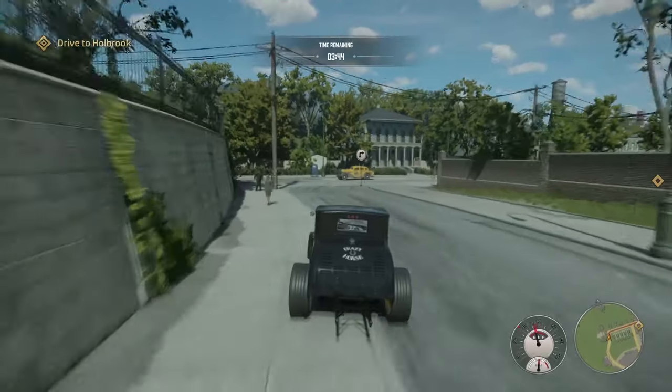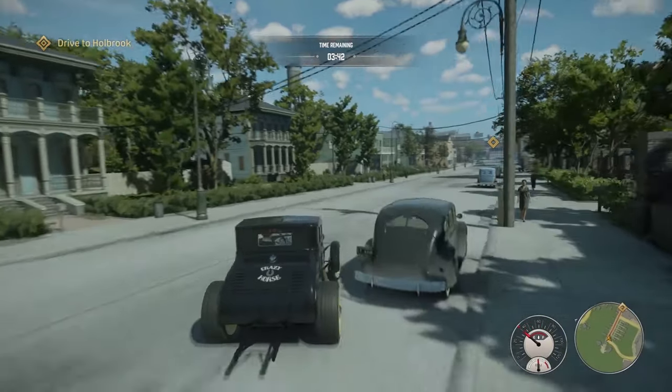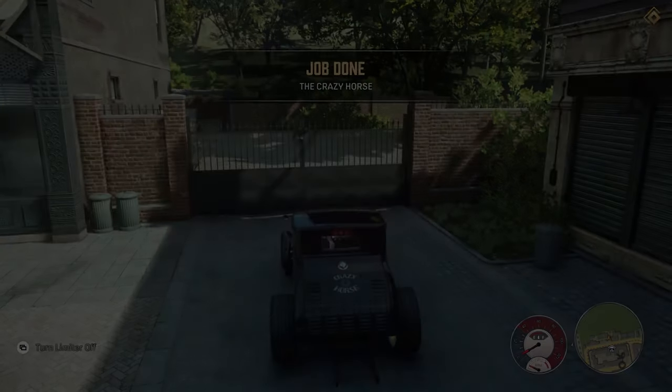You have to get that vehicle to the waypoint within the time limit without damaging it. Warning: it is very difficult to turn if you are accelerating. Once delivered, it will say the mission is complete and that you have unlocked the Crazy Horse.